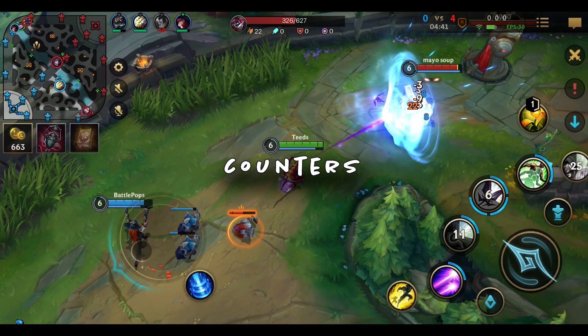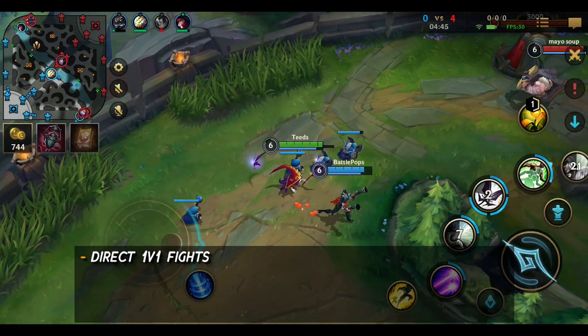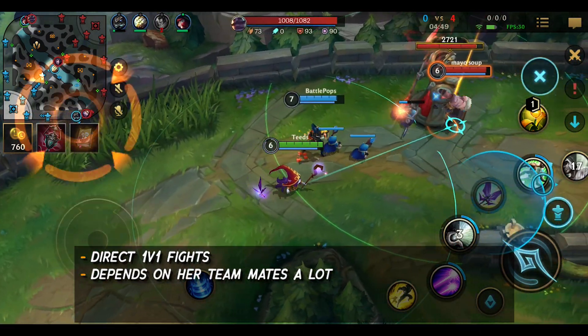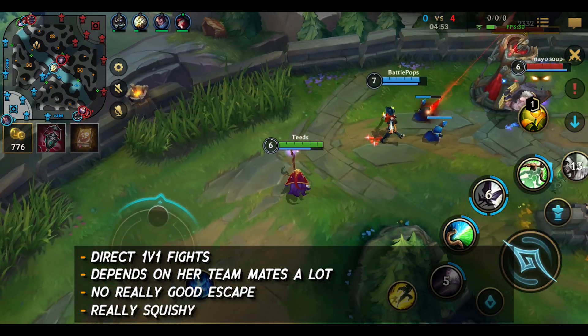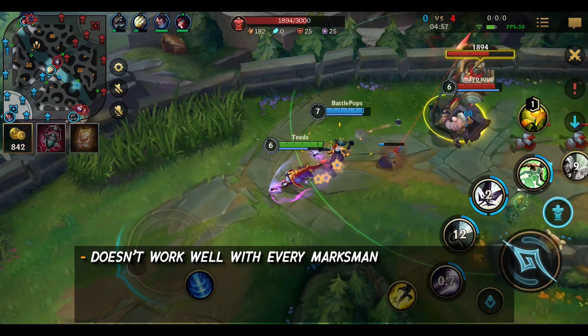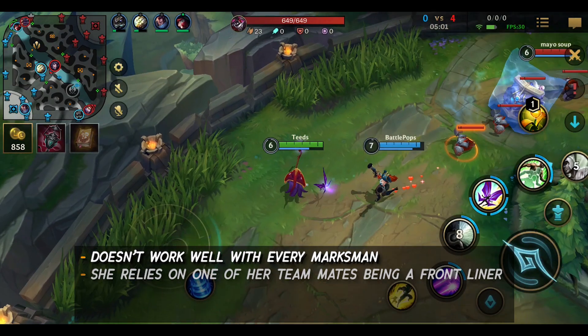Next, Lulu's counters. Direct 1v1 fights — Lulu struggles as a lot of her abilities are buffs and she relies on her teammates a lot. She has no real escape, and enemies who focus her will find she's very squishy. She doesn't work well with every marksman or dragon laner, which can make things difficult depending on your partner. She also relies on one of her teammates being a frontliner.